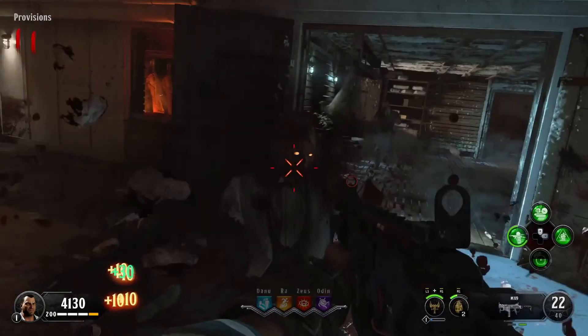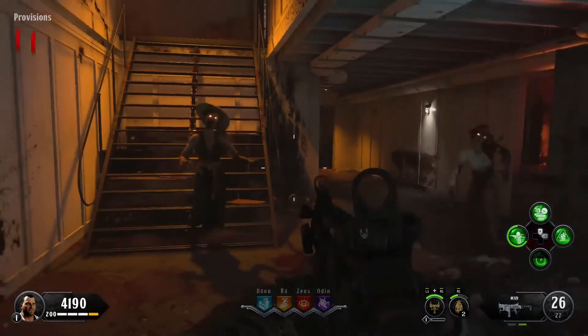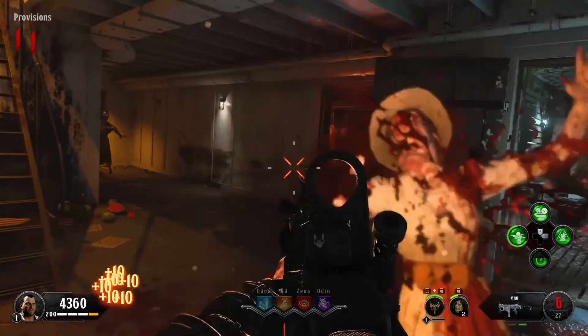Voyage of Despair is a really bad map altogether, mainly because of the layout. How do you mess up the layout of the Titanic? It seems pretty simple and easy, right?